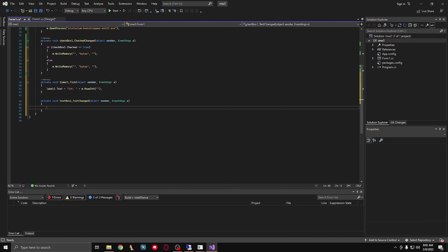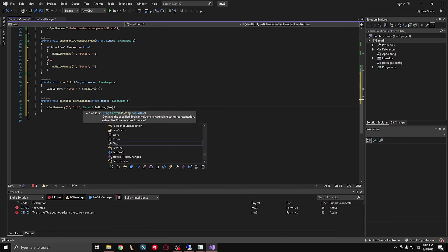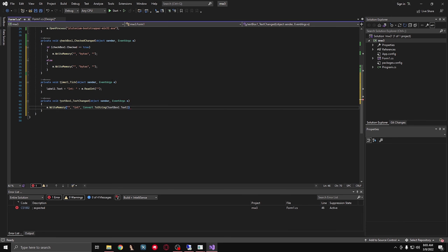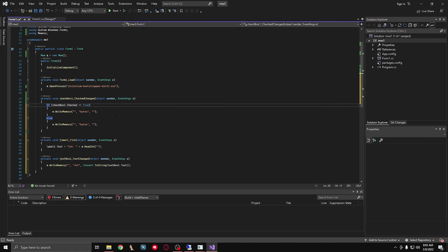We're just going to keep on coding. First we're going to say m dot read memory - that's going to be the address, that's going to be an int. And then we're going to say convert dot to string. Text box one dot text. So what this allows us to do from the timer - it's going to grab the int value and it's going to rename this label to the int, and then it's going to show us the int. And in this text box, we're going to be able to type our custom int in there, and as we're typing it's going to automatically send it to the game. And this checkbox right here - if it's checked, it's going to write these bytes to this address; if it's unchecked, it's going to write these other bytes to this address.